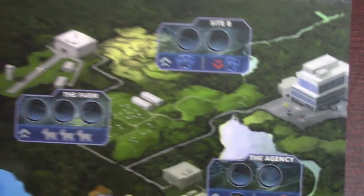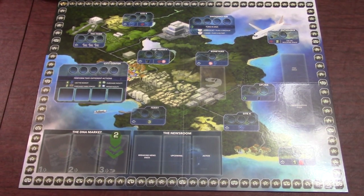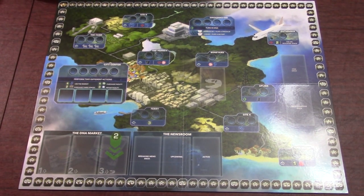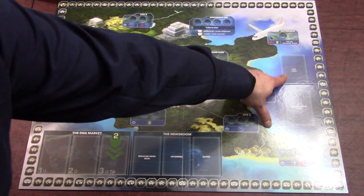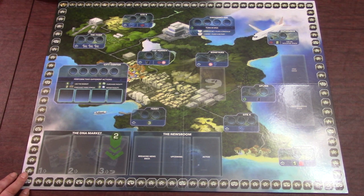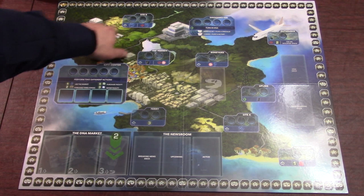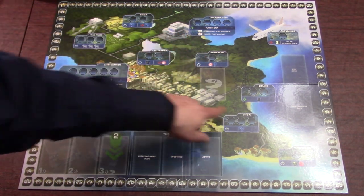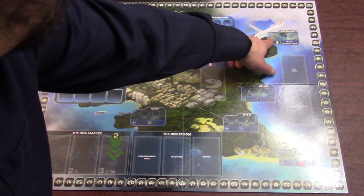Then we've got the game board. I've zoomed out as much as I can — it just barely fits the whole board. Sorry about the glare. It's nice and glossy. We've got a victory point track along the edge, the newsroom, the DNA market, spaces for the DNA deck and the manipulation deck, and then the different sites: City Center, the Farm, Site B, the Agency, Boneyard, Ferry, Site A, Timeshare, Dinogenics, IOM, and Outsource. It's a pretty good sized board.